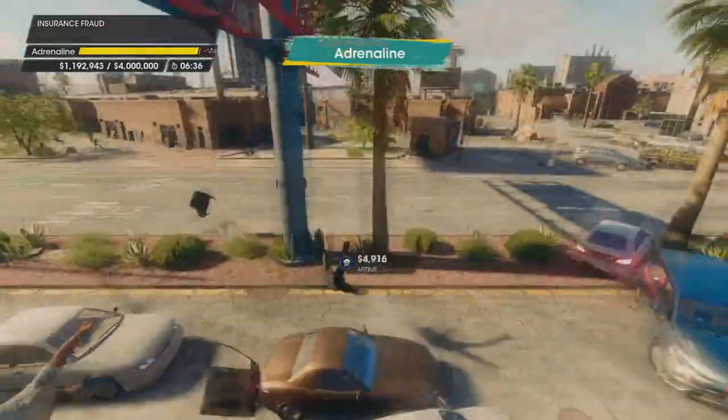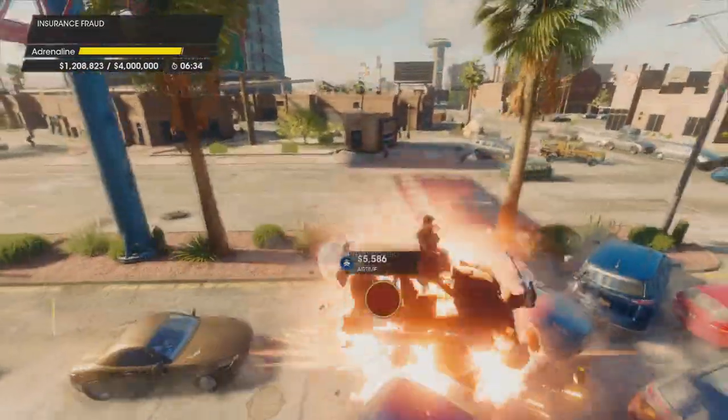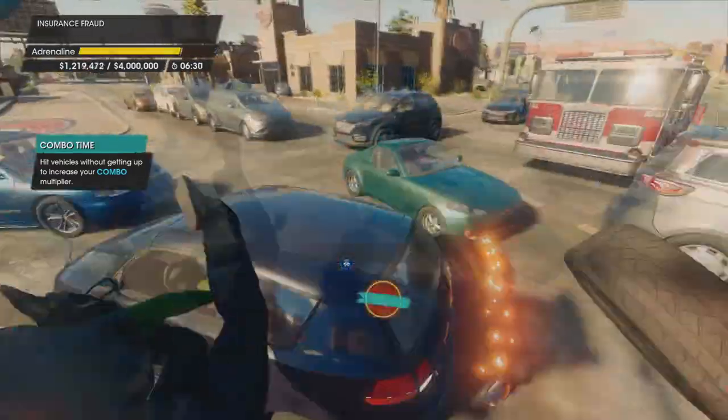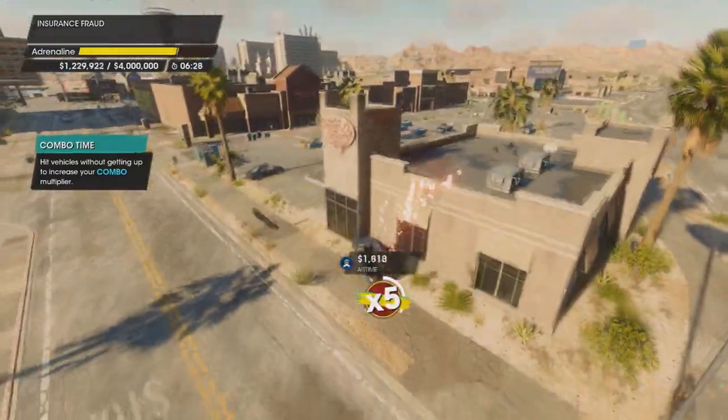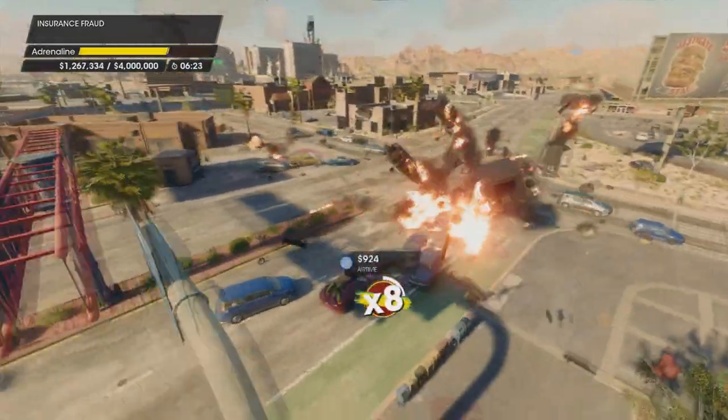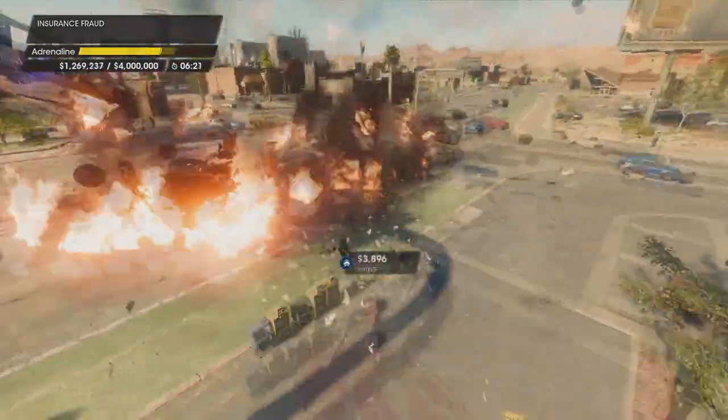Here we go — adrenaline's pumping, so I'm just guiding myself back to this crowded intersection. Cars explode and toss us in the air, so just pull yourself back — boom — pull yourself back into the intersection as you go flying away. Now we're making some real money.